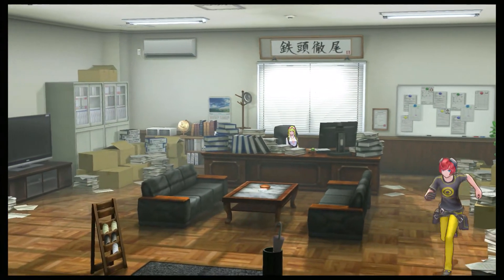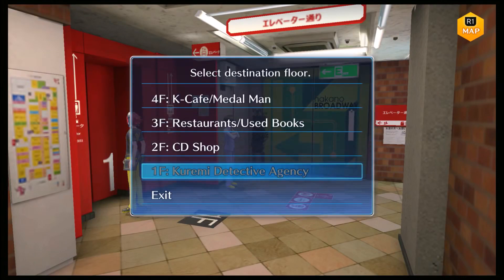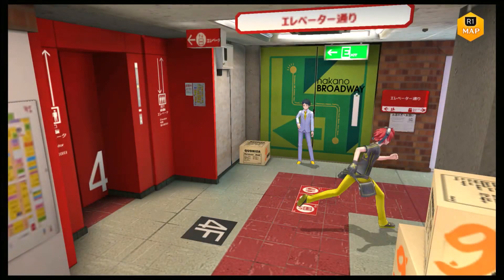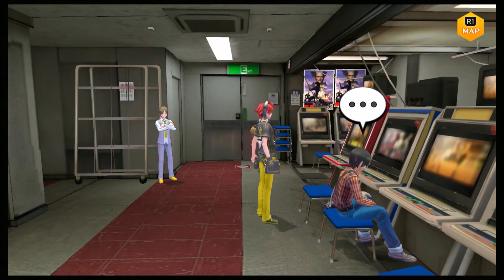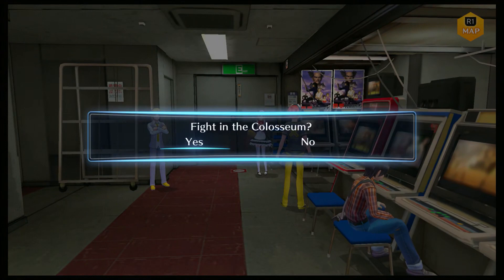Welcome back to Digimon Story Cyber Sleuth. We're done with the great challenges, and in this episode we're going to continue the Coliseum — the offline Coliseum. Let's do the next cup. We're on the platinum cup now. If you want a lot of Billionaire USBs, this is the easiest way to get them in this particular game.